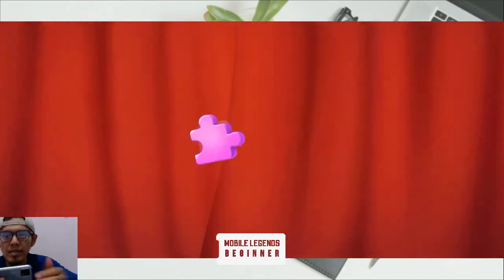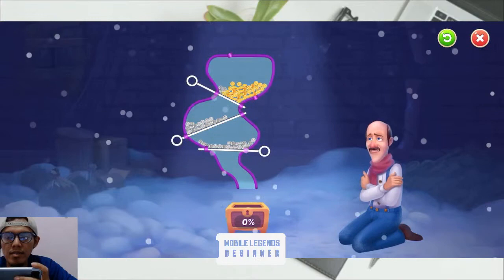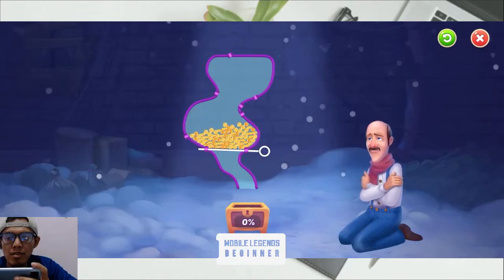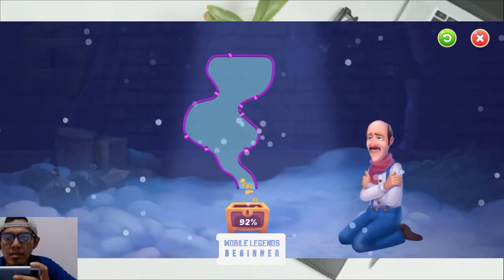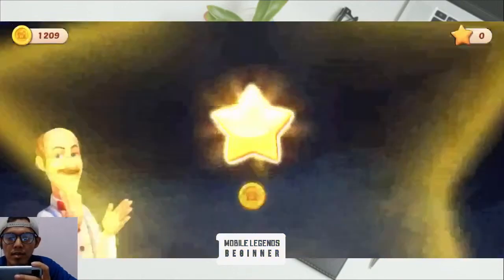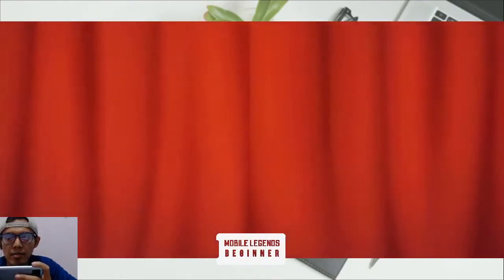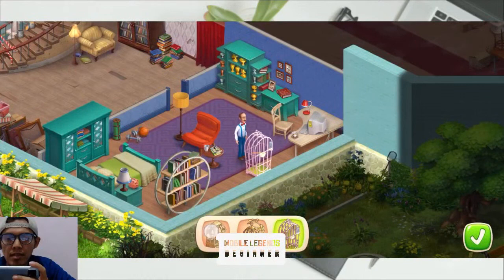So we're gonna play mini games again. This is the easy mini game, so we're gonna just build this and get a 100% perfect score. We can get stars and coins. We're gonna do it. We choose the cage — maybe this one, or this.